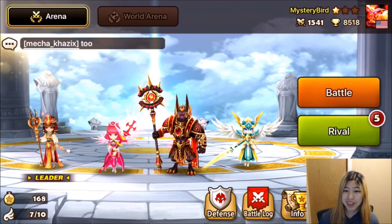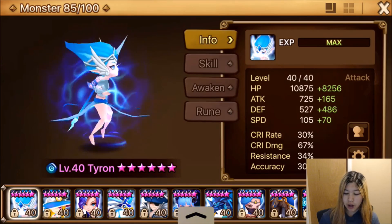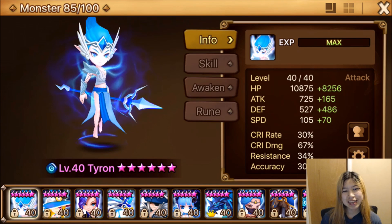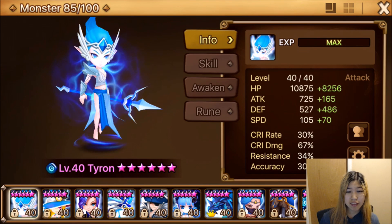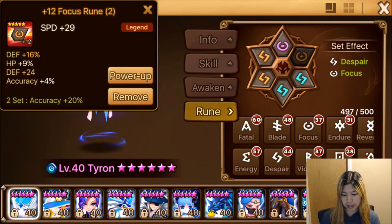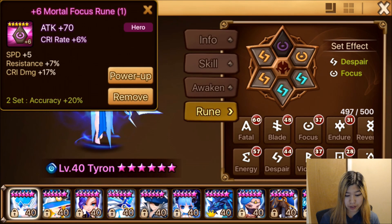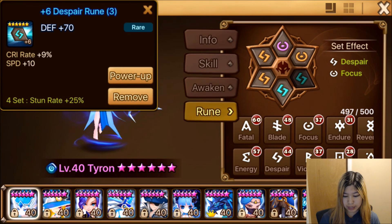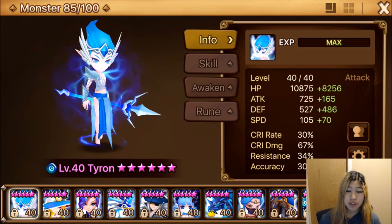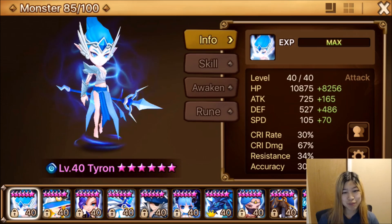I didn't really use any offenses besides the double Lucian, which is my main offense because it has my best runes — although I would like to expand into using other offenses as well. The only other offense I used was Tyron's speed lead when I needed it, so Tyron with Bernard, Megan, and one Lucian. I'll show Tyron's runes as well, but he doesn't have good runes either — he's on despair focus.